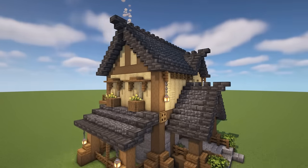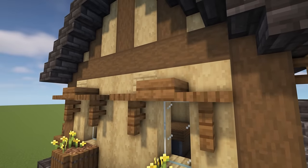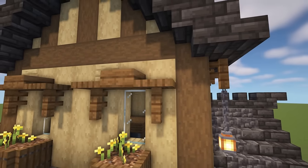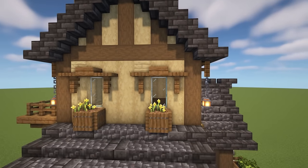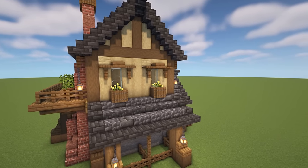On the side here, you can see little overhangs on the windows — it's simply a slab with a trapdoor and then a fence underneath, and it just creates a nice little shelf for the front of the windows, which I think works really well.